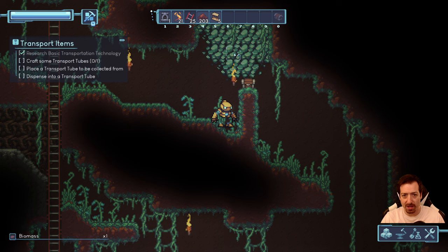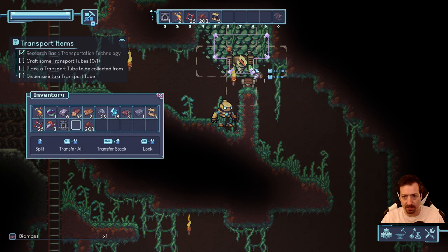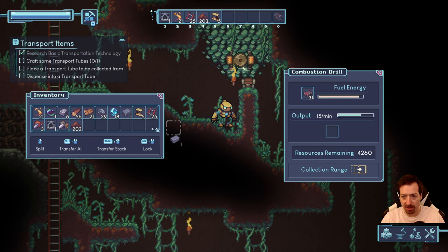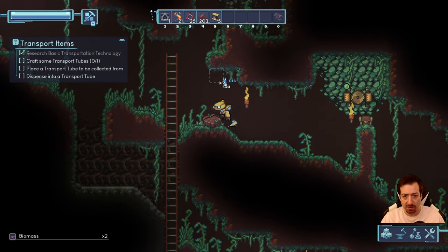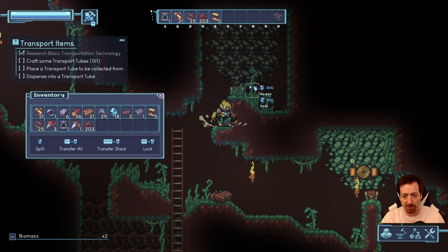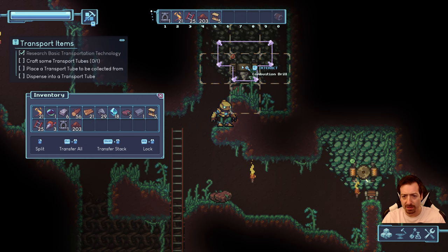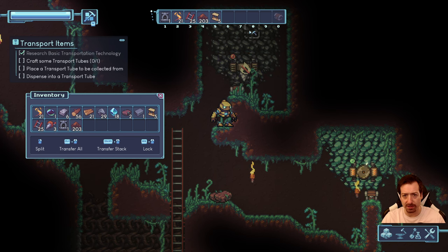A splitter — this is a lot easier than some other games where you play for 20 hours before getting splitters. Now to collect mana, we place this one here, rotate it, and put in biomass for fuel. Another drill is for stone. Another thing that's hard to tell is which tiles a machine actually occupies — it should have a different highlight around the four tiles it's occupying.